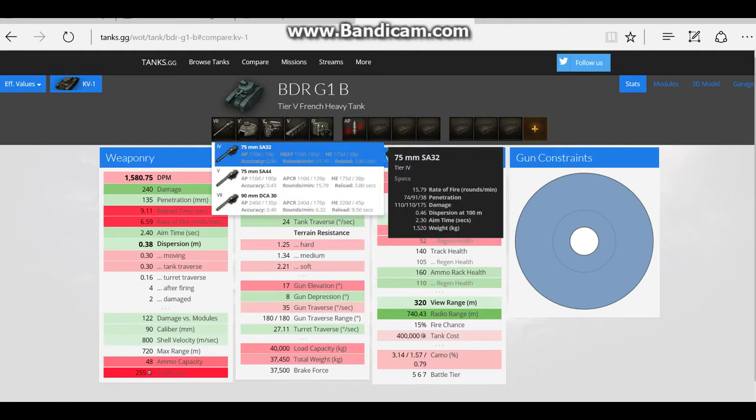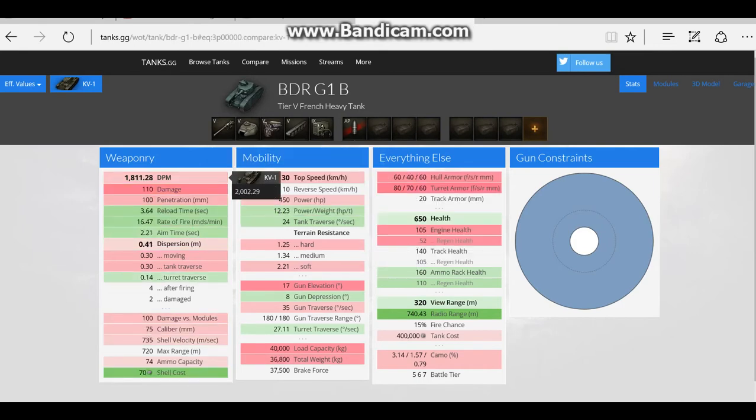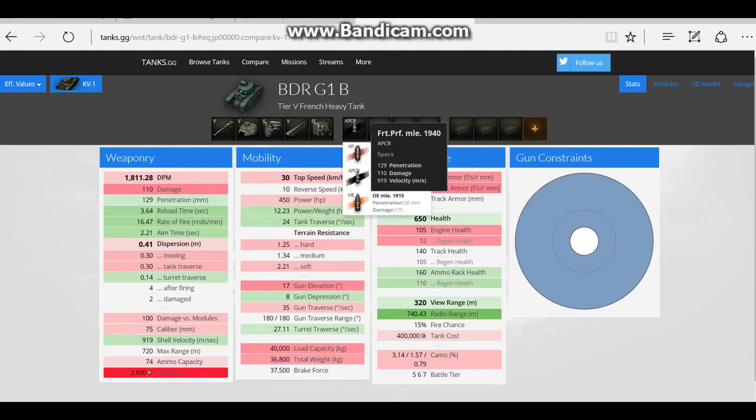Let's switch to the second gun, the SA-44. This is a better situation — you've got DPM which is only 200 worse: 1,800 instead of 2,000. Penetration is down by 20, so that's a factor. But if you're getting close, the lack of penetrative ability isn't ideal. The quicker reload time means you can pump shots in, so it's very good at dealing with mediums. Like with other French tank destroyers, potentially you don't really want to go for the top gun until you've got an exceptional crew — the French generally go for powerful but inaccurate guns. The aim time and dispersion is better with this gun, but it's the penetrative ability which lets you down. You can boost penetration up to 129 with premium ammo if needed, so you've got the option.